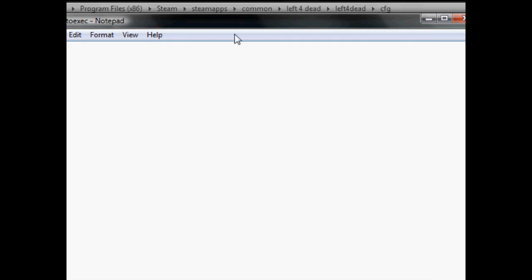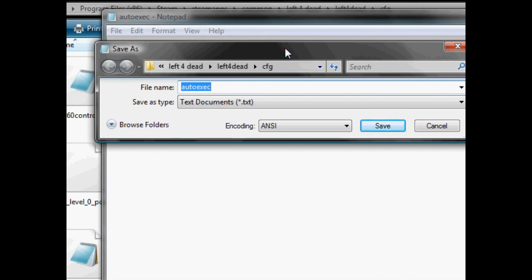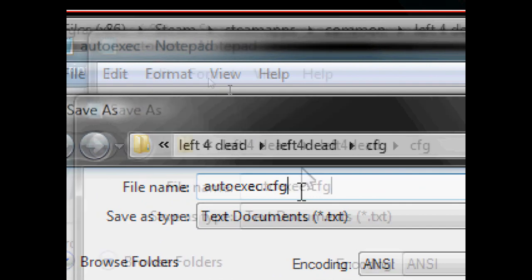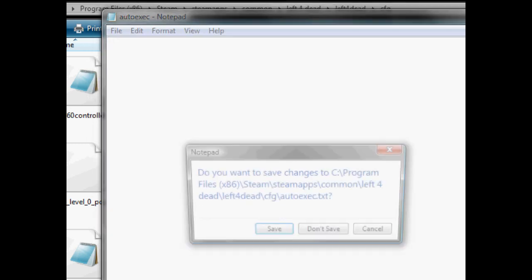But yeah, that's about it. Once you have your autoexec all set up the way you want it, you're just going to go to autoexec and put .cfg. And that's all you've got to do — save as a .cfg, click save. It's going to ask me if I want to replace it; it won't ask you, because I already have one.